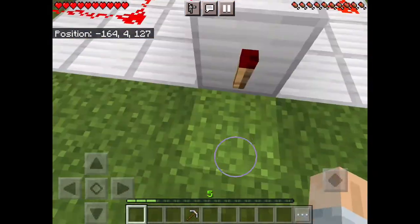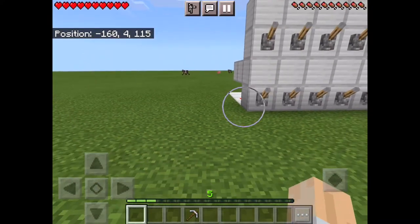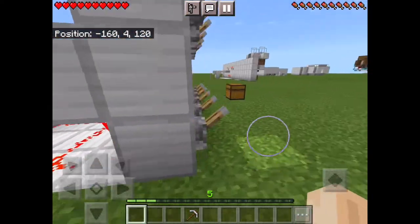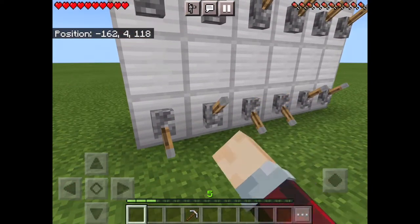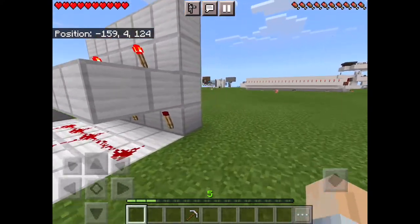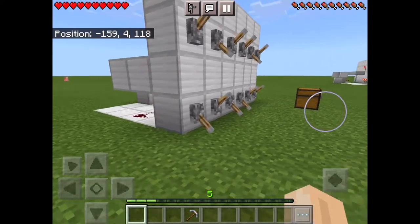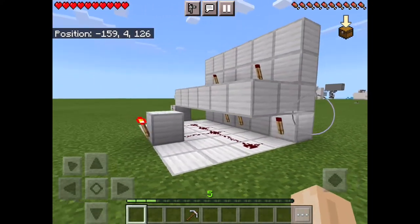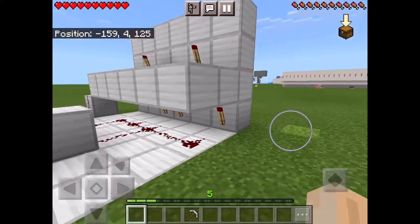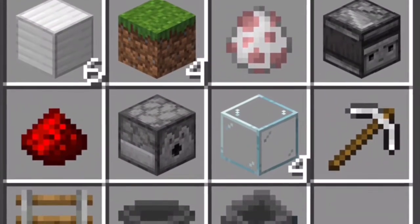This is the layout — memorize it if you want. Now when we flick the levers, you'll notice those also become inverted. When all of them are inverted, there's no current going through the top or bottom level, which turns that torch on, which you can then run into a door.